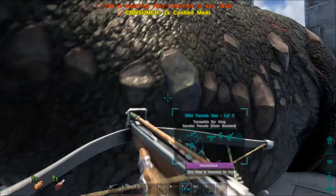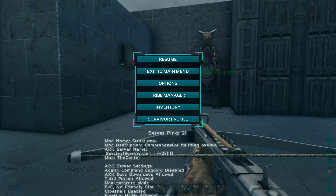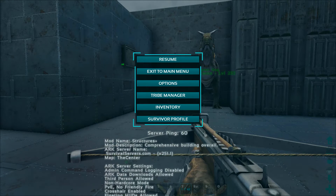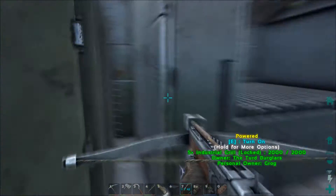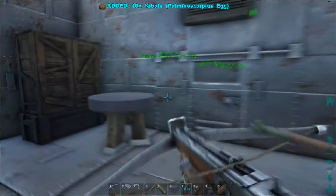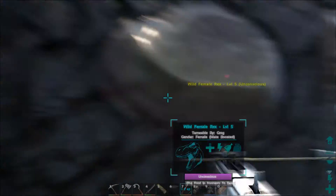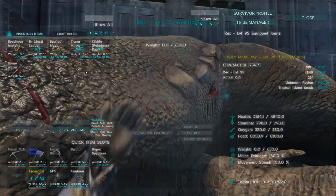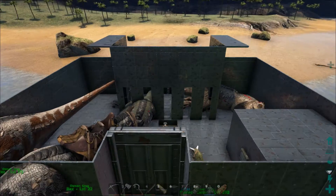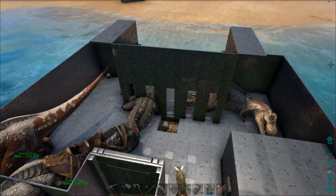So we have a level 5 and a level 95. A level 5 will take 2 kibble, a level 95 will take 8, so we need 10 kibble total. Two for you, eight for you. I'm gonna pull back away from the beach so nothing comes in to hurt our new tames. We've got four different colors: a brownish-black, a green and brown, a brown and white, and a white and black. Pretty sweet! I'll get these tamed up and bring them back to base.